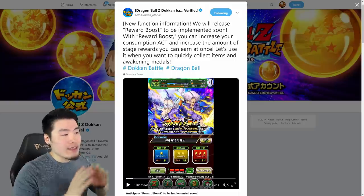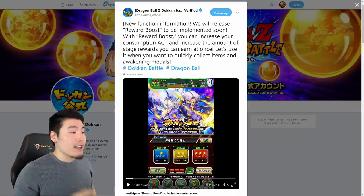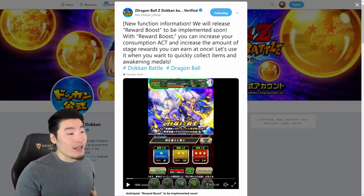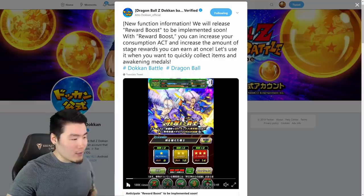The first thing we have — and this is all from the official Dokkan Twitter page — the first feature they mention is called Reward Boost. With Reward Boost, you can increase your stamina consumption and increase the amount of stage rewards you can earn at once. Use it when you want to quickly collect items and Awakening Medals. They have a little video here, so I'll play that as we talk.